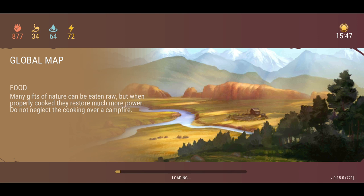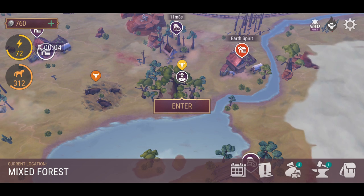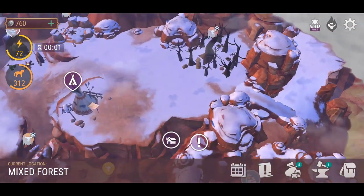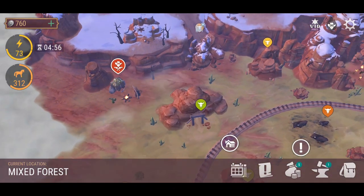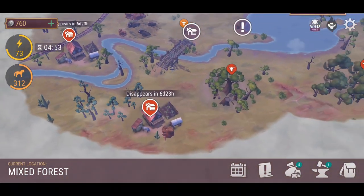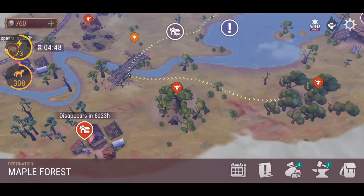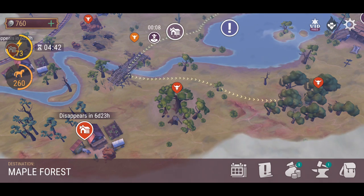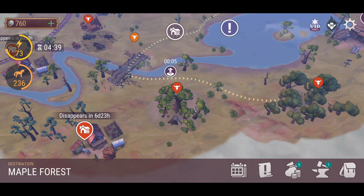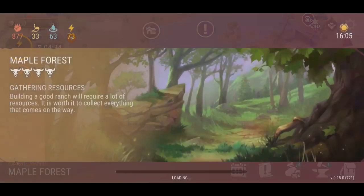So what have we got next? We've got the Ash Grove and Maple Forest in the south, the Pinery, and the snowy areas as well. Let's quickly go over to the Maple Forest. I've got an extra stack of oak so I should be fine running in between zones.